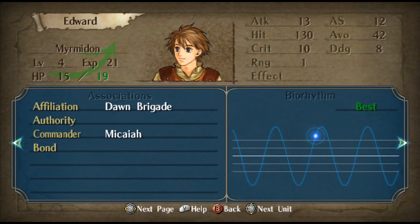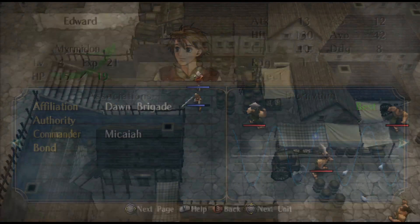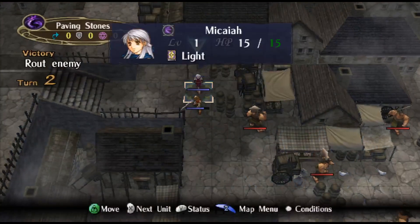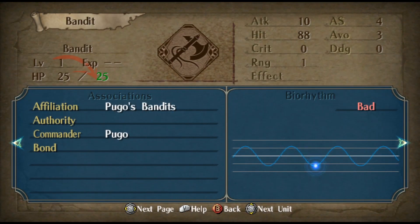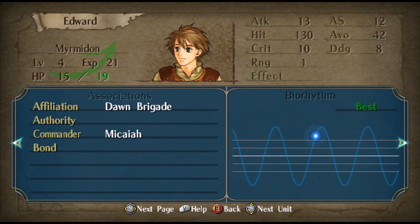Biorhythm. Every character in the game is given a sine wave that looks something like this. Everyone has different ones, different styles, and even enemies have it too. There's a little flashing point you see there — that is where your Biorhythm is currently at, and it moves along that sine wave every single turn.